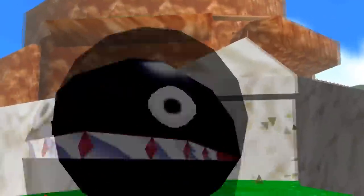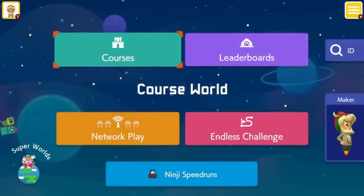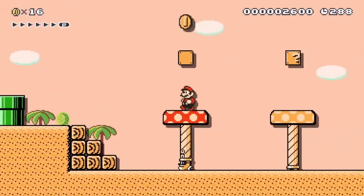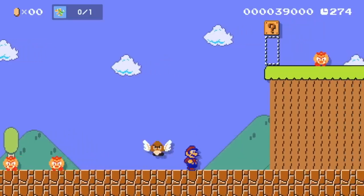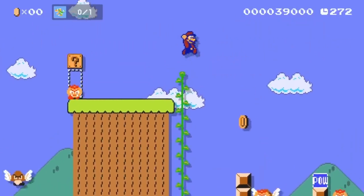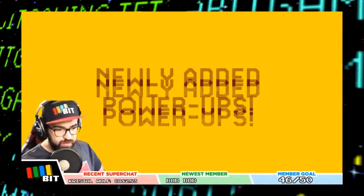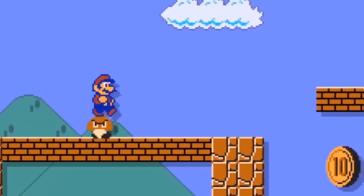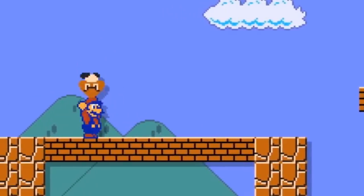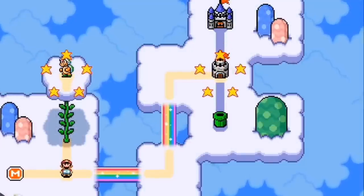Hey guys, and welcome back to another video right here on Tetrabit Gaming. Super Mario Maker 2, the game where anyone can make a Mario level, and I mean anyone, with near-limitless possibilities just got more near-limitless with the latest and last major updates to the game. This update added a lot: new items, the closest we'll ever get to a Super Mario Bros 2 mode, and even a pretty robust World Maker mode that fans have been asking for for a very long time.